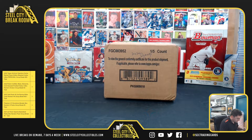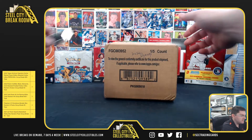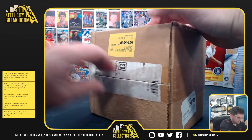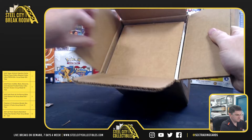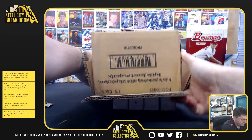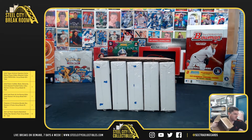Alrighty, up next for Alex, we got our 2020 Topps Dynasty Baseball 5-box case. We need a Trout, Jeter, Otani. A Cut Signature would be nice too, but I do love those MLB Logo Man cards that come out of these.